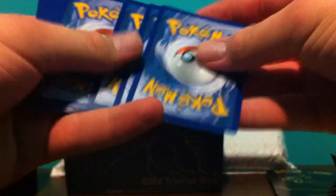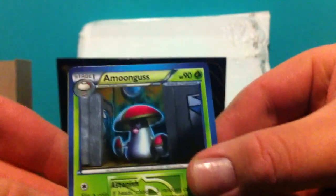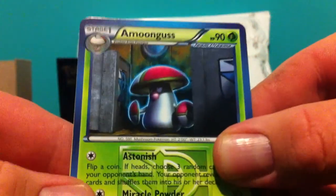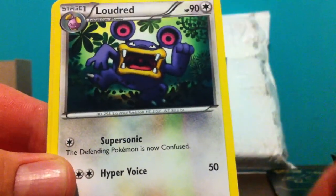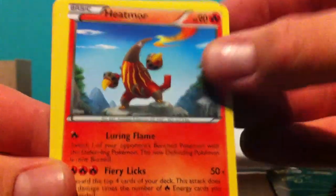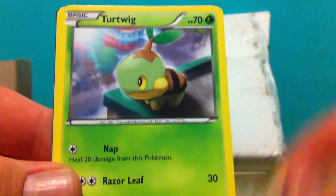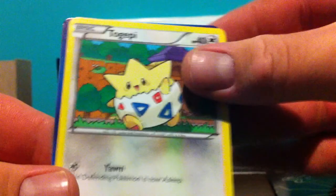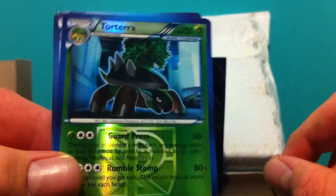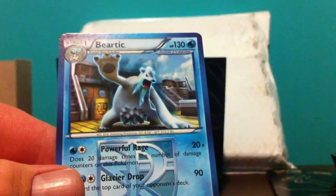You guys have probably seen all these cards — there are so many openings of Plasma Storm, and I myself opened two booster boxes. Amoonguss, Loudred, Heatmor, Magnemite, Turtwig, Togepi, Carvanha, Tokpeet. Torterra reverse rare. And a Beartic as a rare.